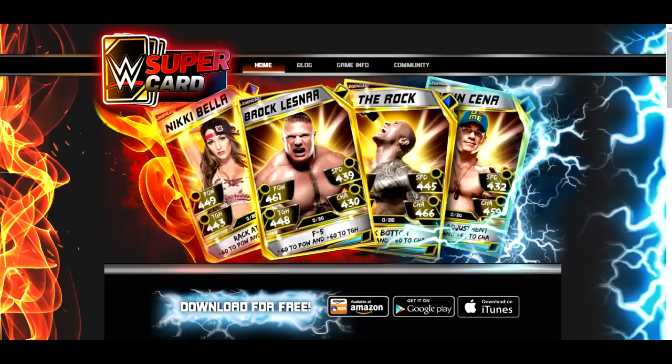Looking at the pictures of the brand new cards, I think Season 2 tops off at Legendary when it first comes out, because in the pictures they're only showing four Legendary cards: Legendary Nikki Bella, Legendary Brock Lesnar, The Rock, and John Cena. With the Fusion Chamber only converting S1 cards into at most an Ultra Rare version, it looks like we won't get the Survivor tier and WrestleMania tier just yet in Season 2. But once again, this is just speculation based on what I'm seeing and reading.